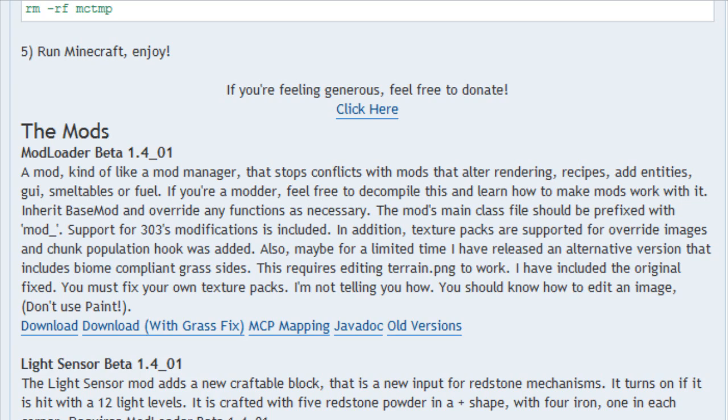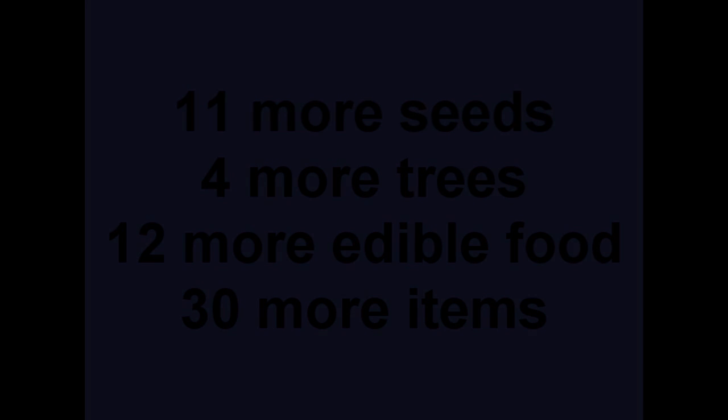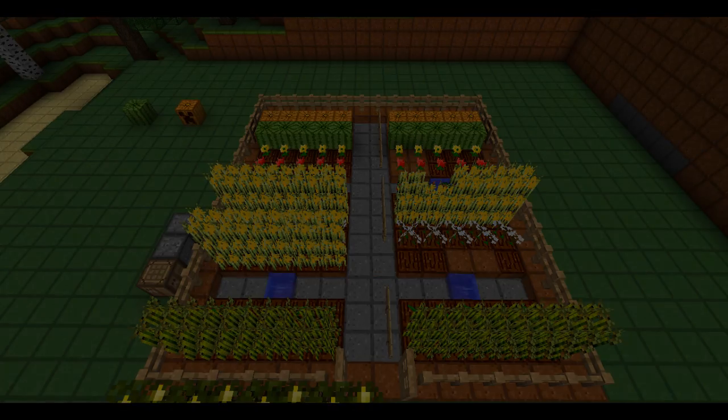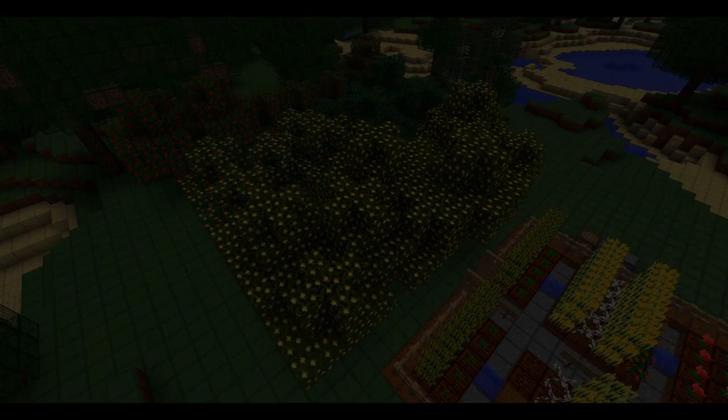This mod brings 11 more fruit and vegetable seeds, four more fruit trees, 12 items of edible food, and altogether a total of 30 new items to Minecraft. In a nutshell, this mod brings a lot more crops and trees, but also some special items such as orange juice and lemonade.